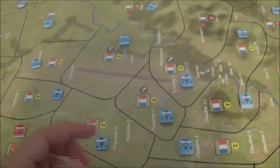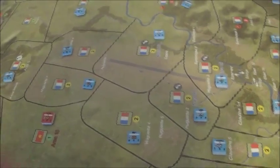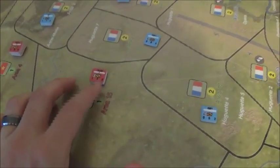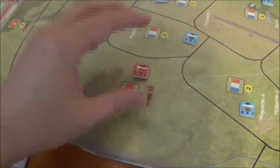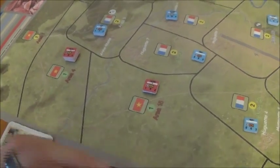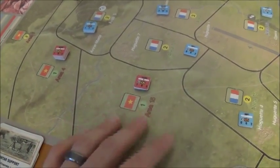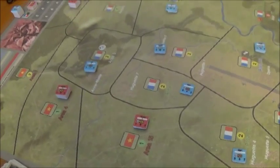Or the turn can end by both players passing in a row — if all your units are spent, that's basically passing. What's interesting is if the Viet Minh player passes, the French player has to discard one of their cards — not play it, discard it — in order to keep that turn going. So the Viet Minh player really has the onus. They're in control of the situation. They can stop the turn preemptively, making the French burn some of their resources in order to continue with whatever push they're trying to do.